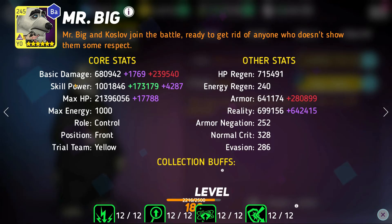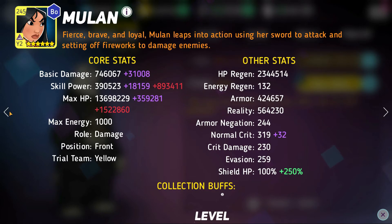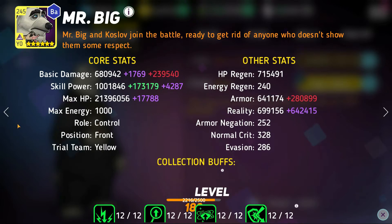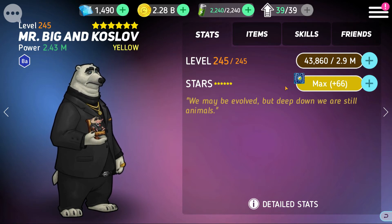Just keep in mind that Mr. Big does primarily fantastic damage, so normal crit really only affects his basic attack. He does have pretty decent basic damage — probably the highest aside from Mulan in my top heroes. With a normal crit mod the plus eight will make him crit almost every single time with his basic attack, so that's actually a solid option. The other mods mentioned are a little bit better, but normal crit is definitely an option.